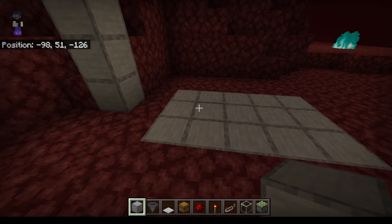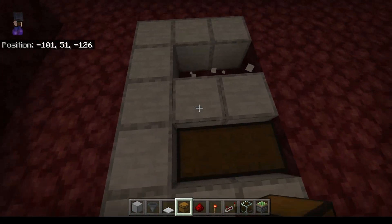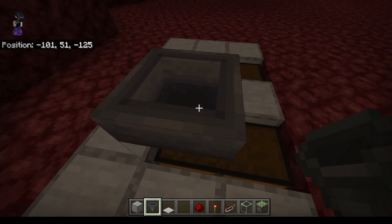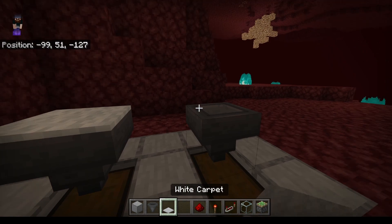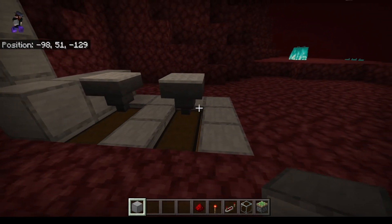So first, we'll start by putting our output chests in here and here. Into our output chests we'll feed a couple of hoppers with some carpet on top. Next, we'll take some of our solid blocks and place them here.